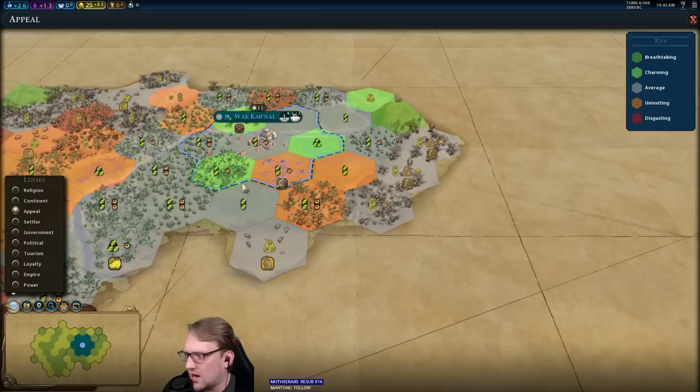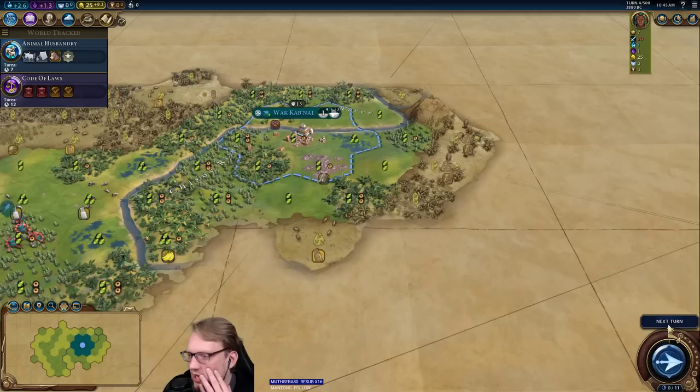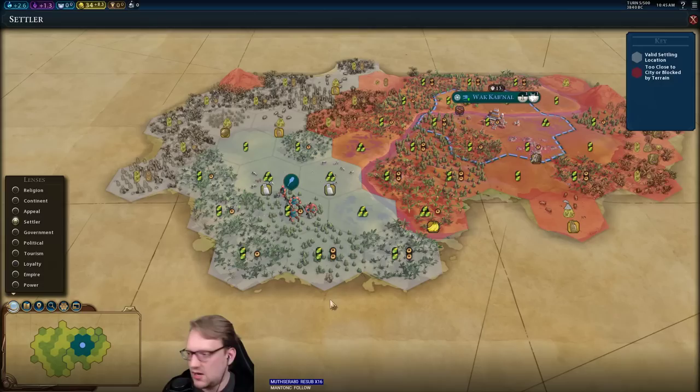Appeal is probably low — we have a lot of jungle over here, so appeal is pretty terrible. Because she's sort of limited in where you want to go with her, I don't find that Earth Goddess is a particularly good pantheon. If it's there for you and you've got the appeal to make it work, obviously it's a great pantheon — but I find you're not going to have the flexibility that Earth Goddess kind of wants you to have.